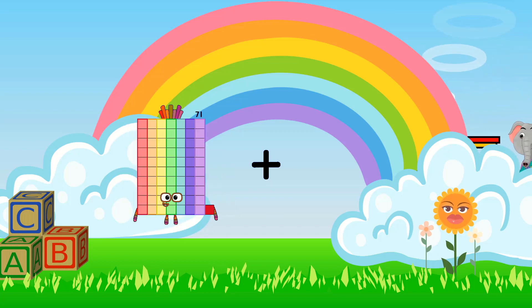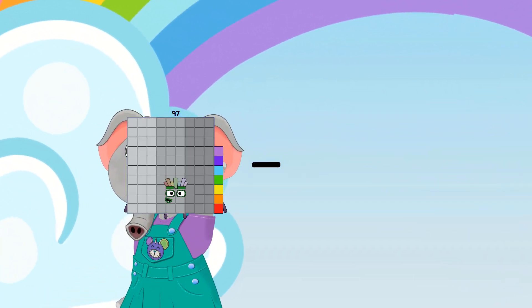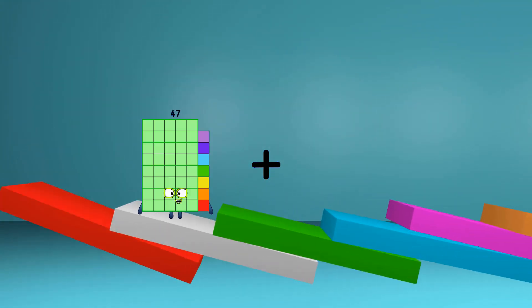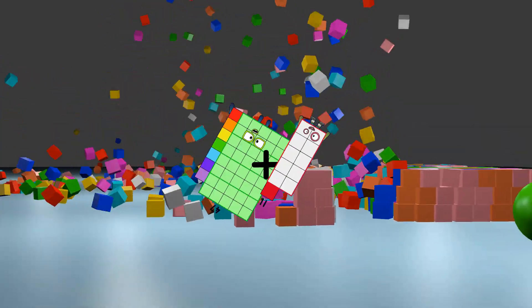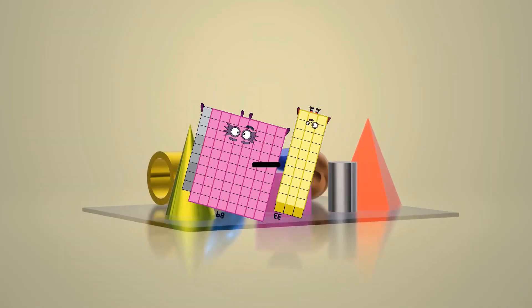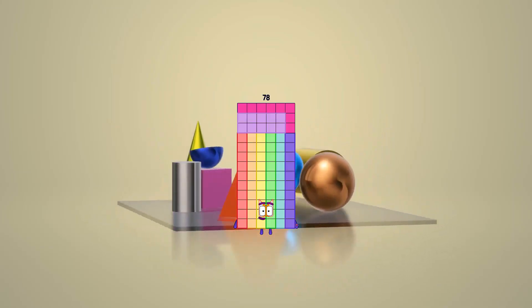71 plus 16 equals 87. 97 minus 48 equals 49. 47 plus 11 equals 58. 89 minus 33 equals 56. 10 plus 68 equals 78.